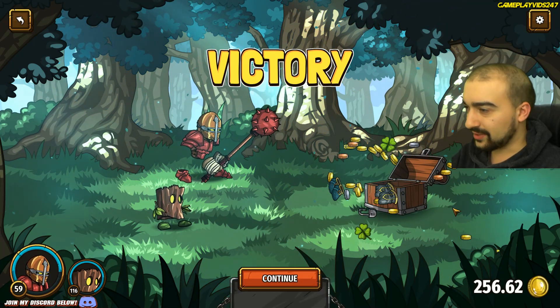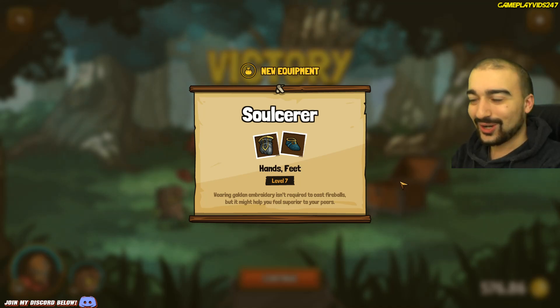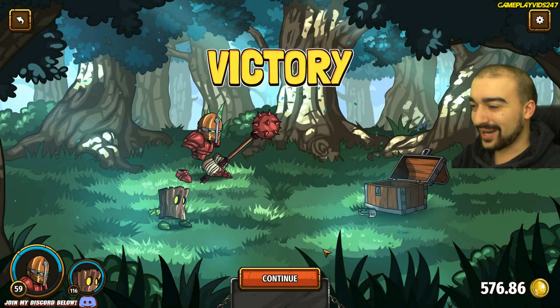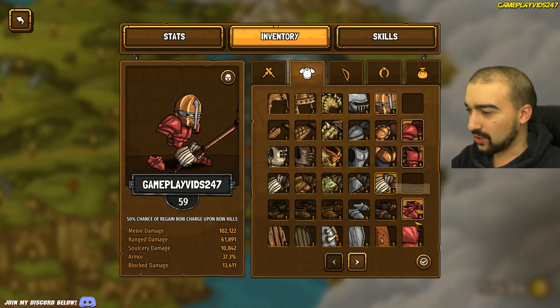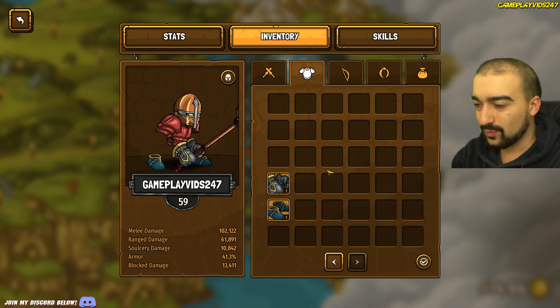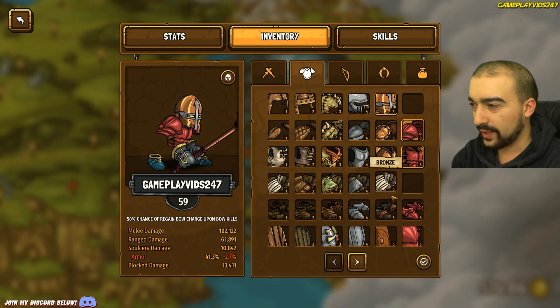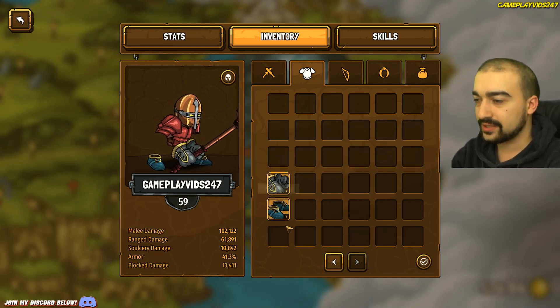I'm really loving this game, by the way — it's a fantastic game. Our first Sorcerer gear — look at this! This is new to us. Let's equip it straight away. We now have 41.3% armor. We still have our weak bronze helmet and chest — actually no, we got rid of that now. That's into Sorcerer gear. Our helmet's holding us back right now, and the chest and shoulder pads.